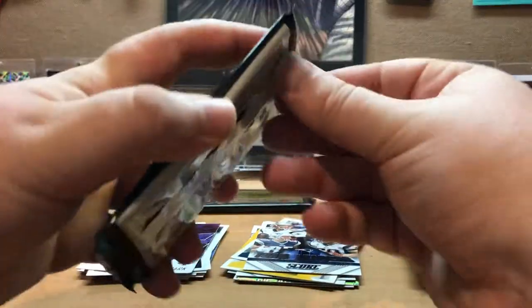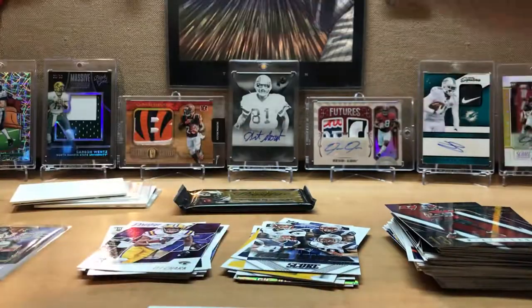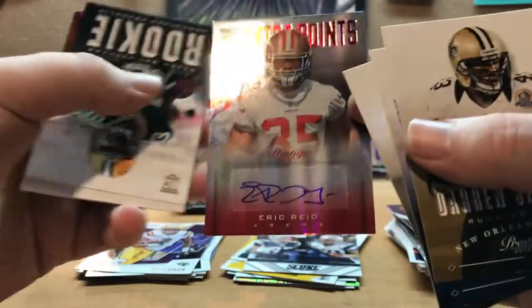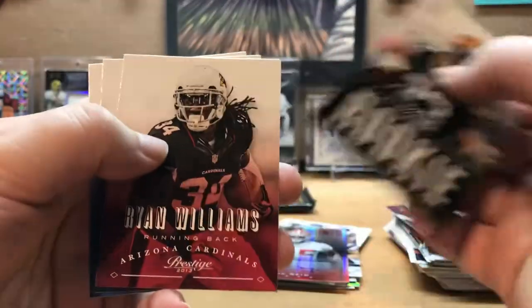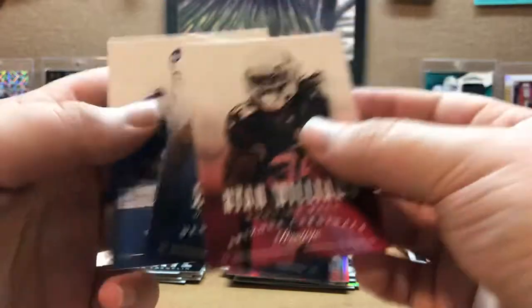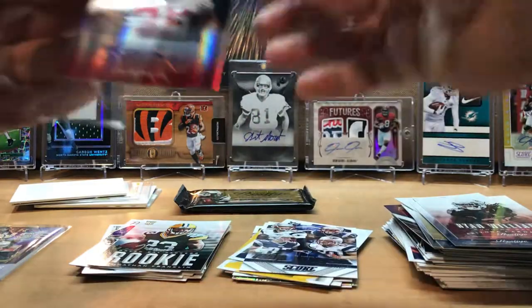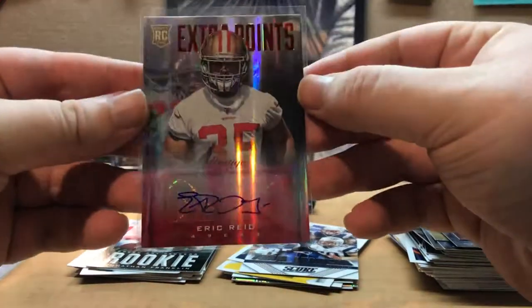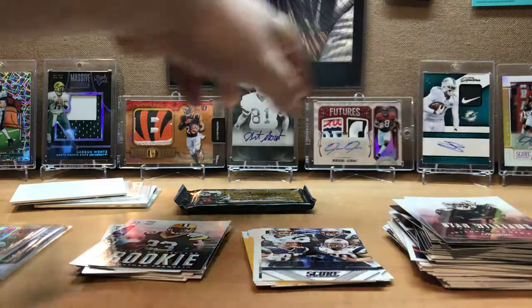Our two Prestige packs — 2013 Prestige, two hobby packs. Darren Sproles, Percy Harvin, Darrelle Revis — we get a hit out of one: Eric Reed Extra Points. I'll put that there for now. And then rookie Jonathan Franklin, then Ryan Williams, Wes Welker, and Tavaris Jackson. So we get an Eric Reed, not numbered, but still a hit.